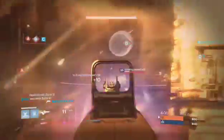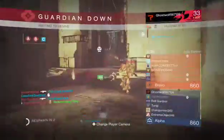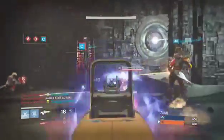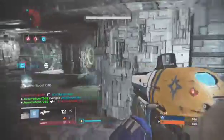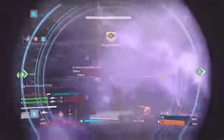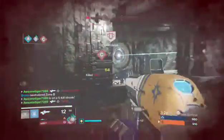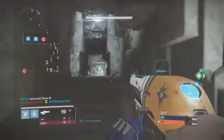It looks like the scout rifle is pretty good — I underestimated it, I shouldn't have done that. We were supposed to pull out the sniper and quickscope him but the sniper pulls out so slow. The scout rifle looks good at least. Five kills again — how many kills have I gotten? I've gotten so many kills at this point.